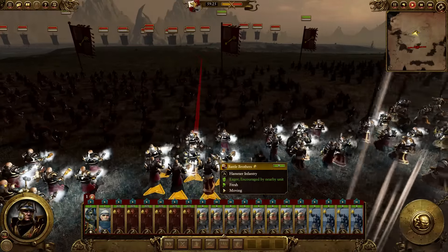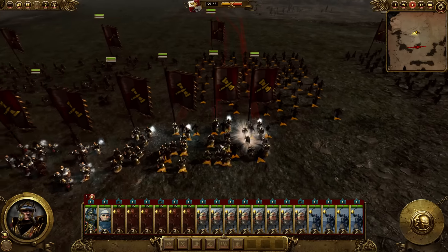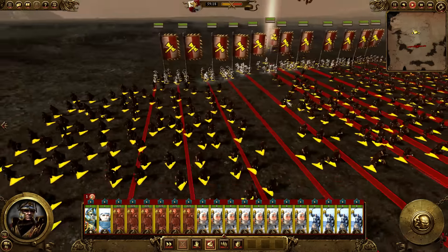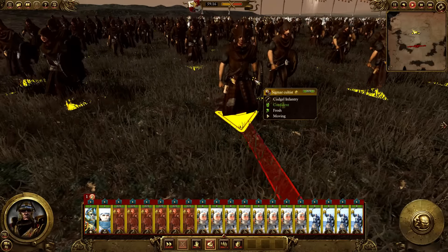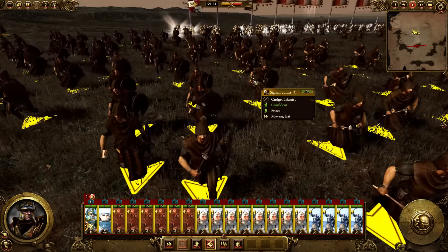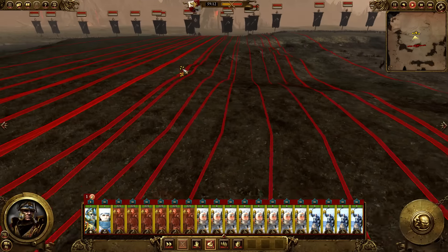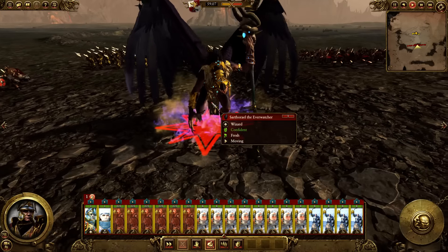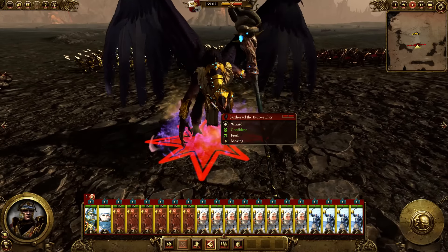We have what is called a Battle Brother and over here we have what is called a Venerated Battle Brother. In the very front we've got our cultists too — they would like to follow the god emperor, Sigmar. We're heading into battle and they've got a lot of powerful soldiers here, even the Everwatcher, who I'll have linked down below as a mod addition.